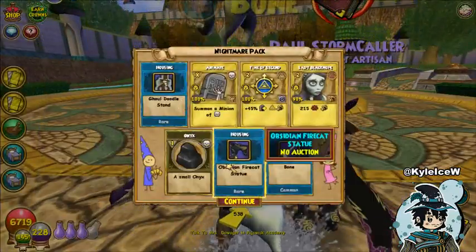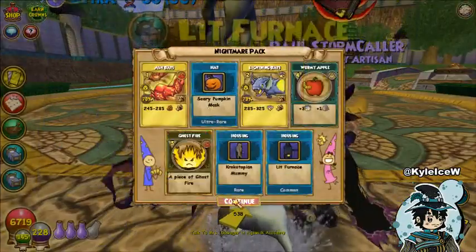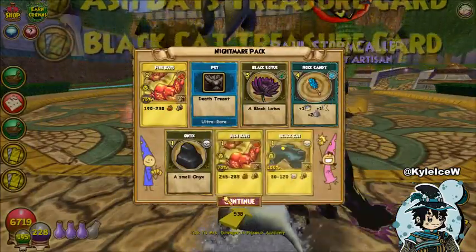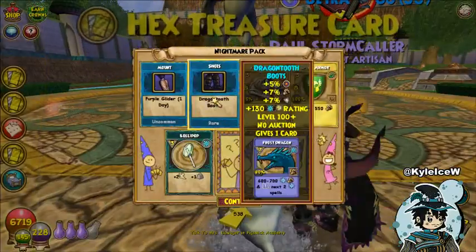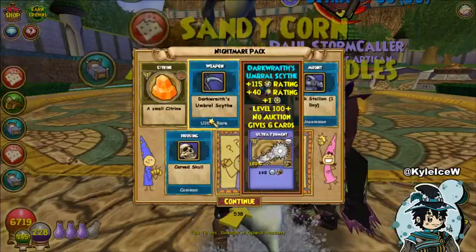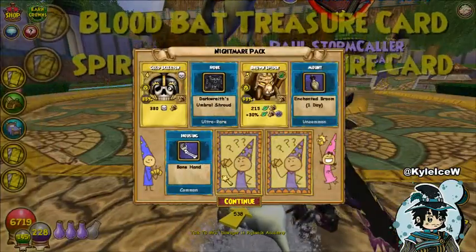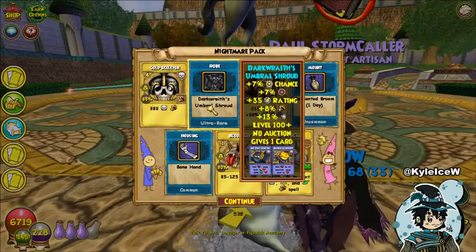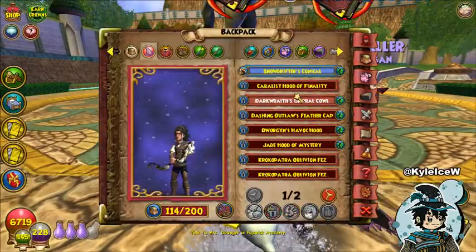I'm guessing the good stuff is just in these first two spots. Scary pumpkin mask - best item in the game right there! Death Tree Ant - didn't even know that was in this pack, interesting. Dragon Tooth Boots with 130 ice cream, that's quite a lot. Darkwraith Umbral Scythe - I would like to get the red scythe. And yes, Darkwraith Umbral Shroud! So I managed to get what I wanted from this pack really, which was the full Darkwraith set.